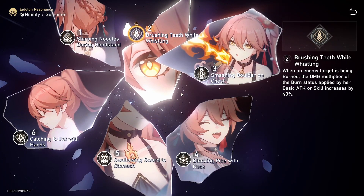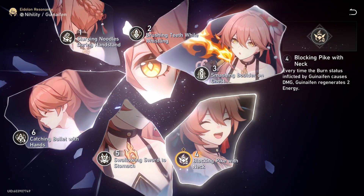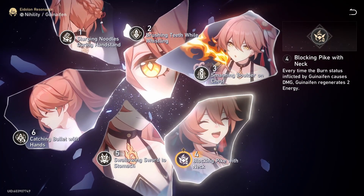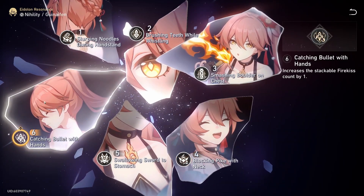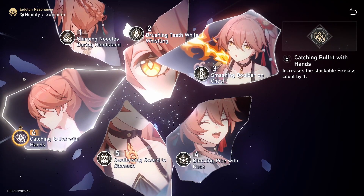Eidolon 2, Brushing Teeth While Whistling, gives any burn 40% more damage whenever she basics or skills — really strong since it procs on any burn. Eidolon 3, Blocking Pyke With Net, gives her 2 energy whenever her burn goes off. And her best Eidolon, Eidolon 4, Catching Bullet With Hands, gives her another stack of Firekiss, which is insanely broken.